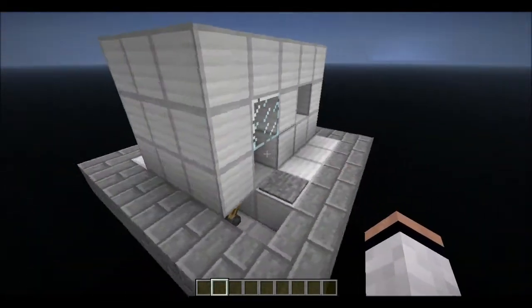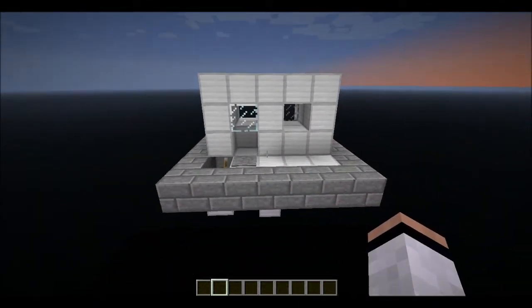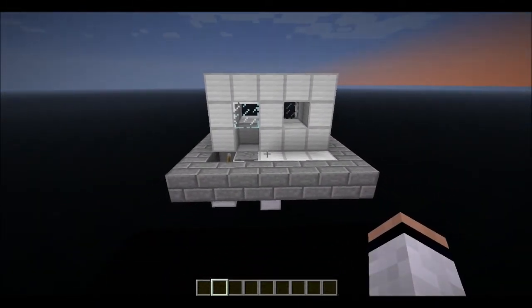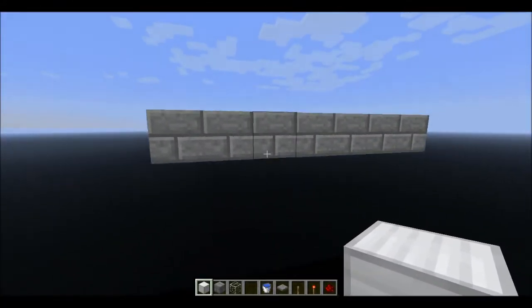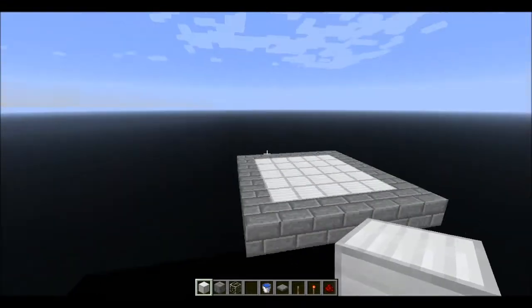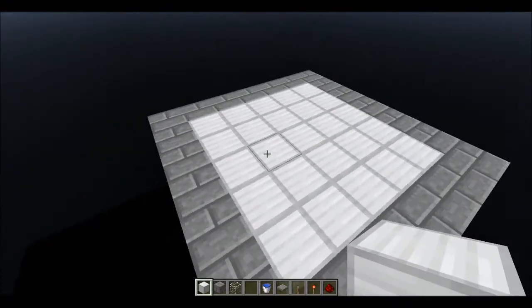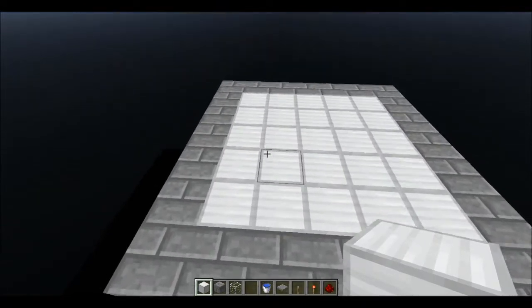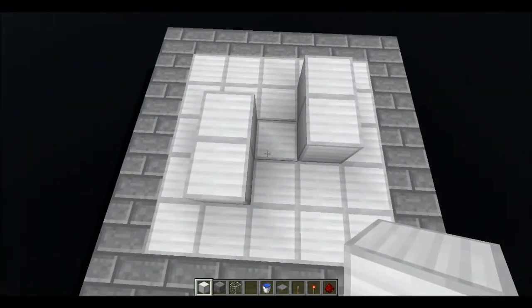So I'll do a tutorial now. I'll turn this into one block so I can build on it. This is our starting area. I'm just trying this in the void map to vary things a bit — if you don't like me doing it in the void map, please leave a comment and I'll not do it again. If you prefer it though, you can tell me that as well.